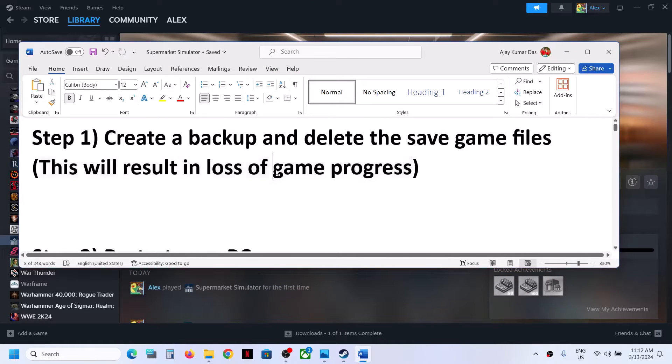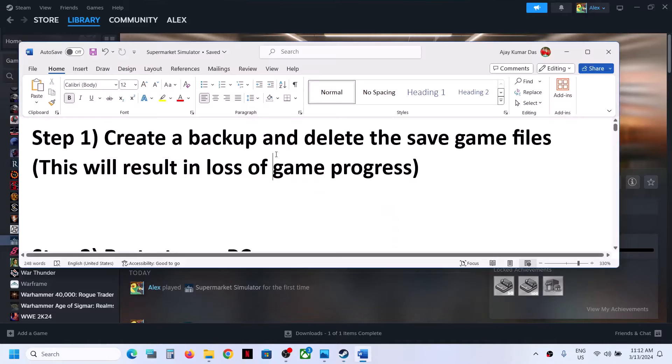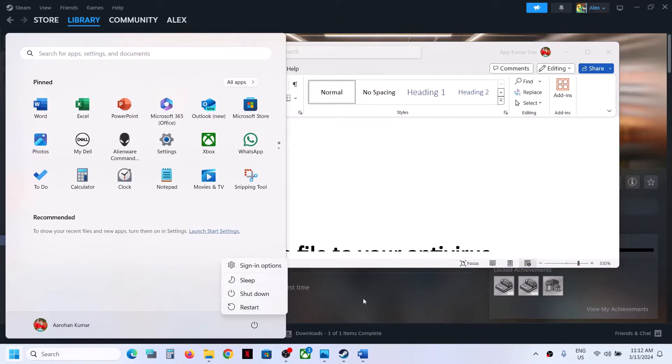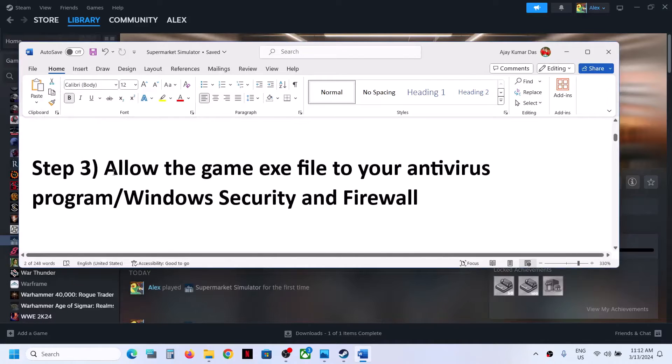Launch the game. The game will start from scratch, so you will lose all game progress and have to start everything from scratch. You should be able to launch the game — that should fix the problem. If you're still facing the problem, the next step is to restart your computer. Simply restart your computer once and after the system restart, try launching the game.